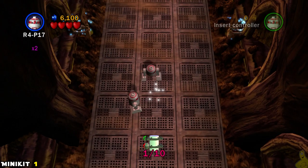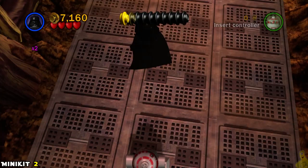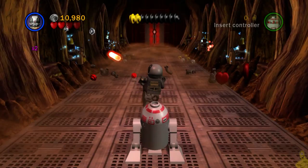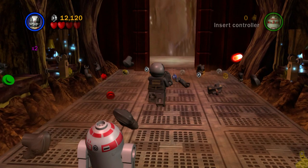As soon as we start, we're going to turn around and double back — the old bear method — to find the first mini kit tucked away behind us. The next one is up on the right side. There are a couple of little lights, and right past the third one there are two little alcoves. Sneak into the second one and we already have two of the 10 mini kits.